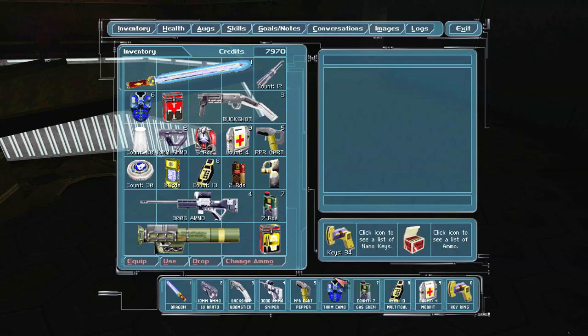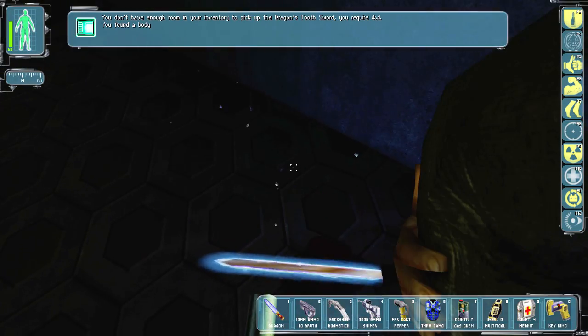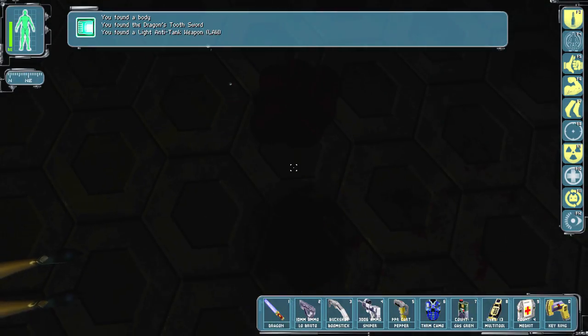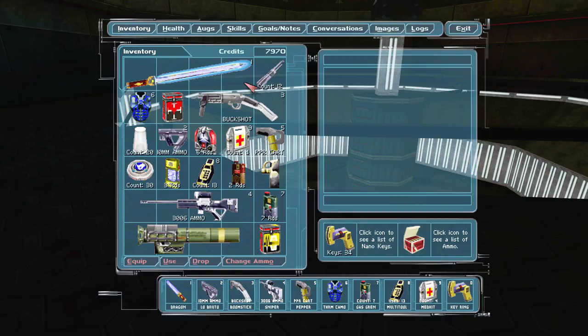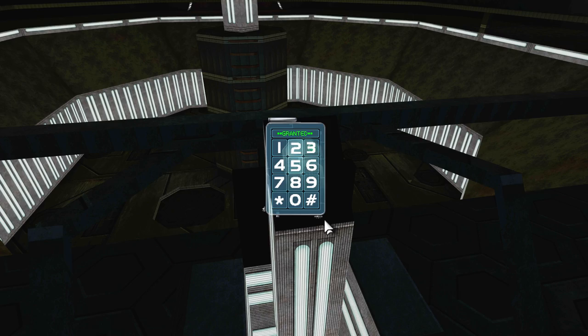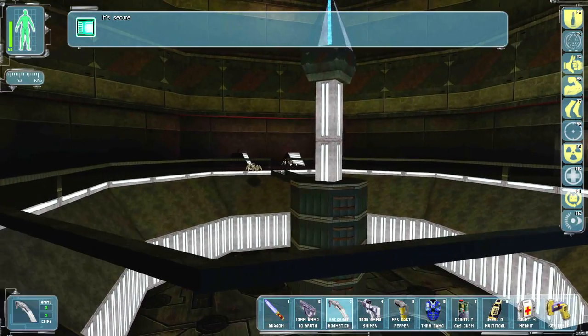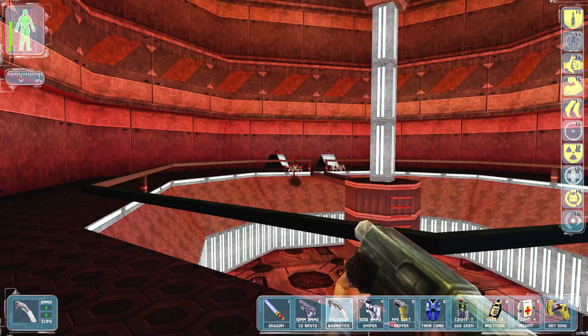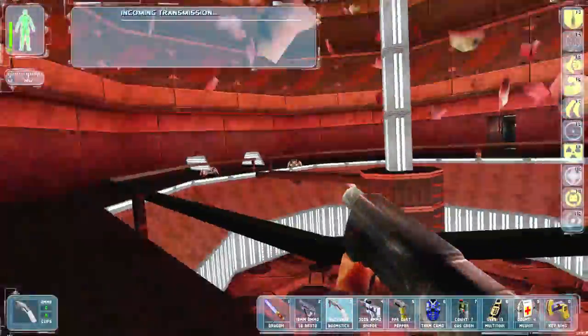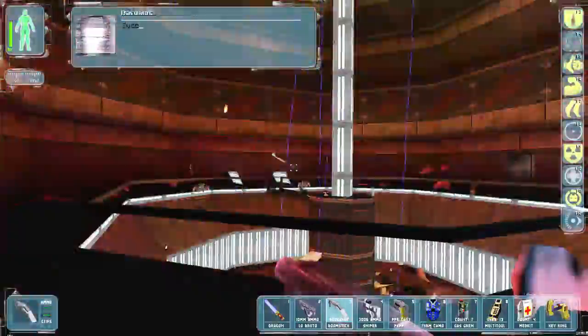Oh — it's Maggie Chow's sword. Is that any different than the one I have? Yeah, it just counts as the same thing — it actually just overlapped my inventory. Success!